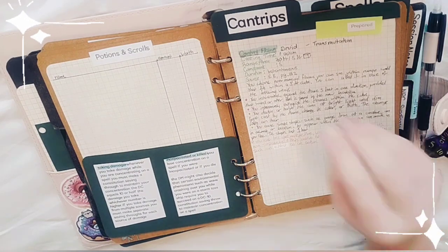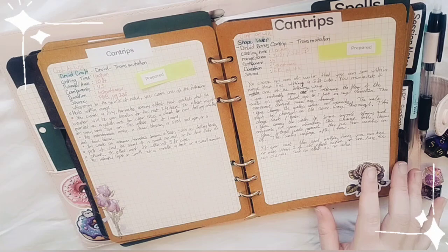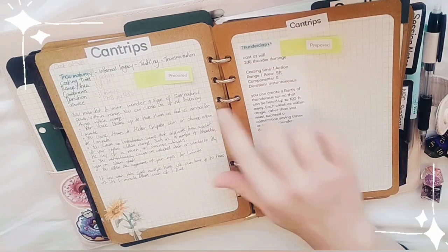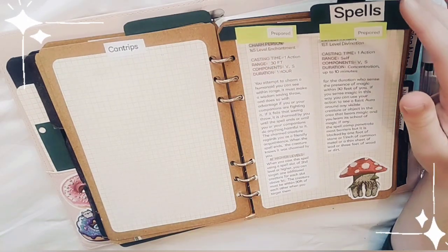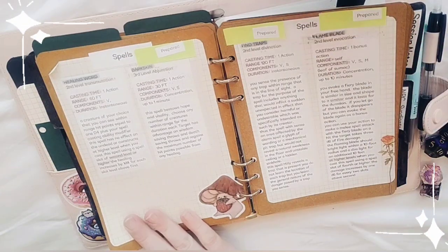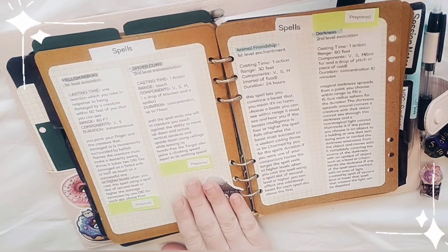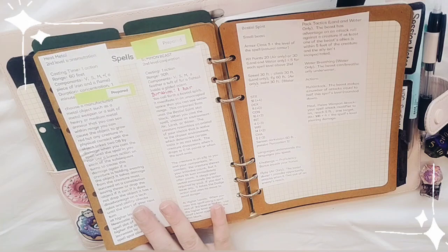This is a little note for myself about how concentration works in spellcasting and taking damage. The cantrips she has prepared are: Control Flame, Jewelcraft, Shape Water, Thaumaturgy, and Thunderclap. I've got little sticky notes that say 'prepared' because I might move these around as she levels up. The spells she currently has prepared include: Charm Person, Detect Magic, Healing Word, Barkskin, Find Traps, Flame Blade, Hellish Rebuke, Spider Climb, Darkness, Heat Metal, and Summon Beast. Animal Friendship is not currently prepared.